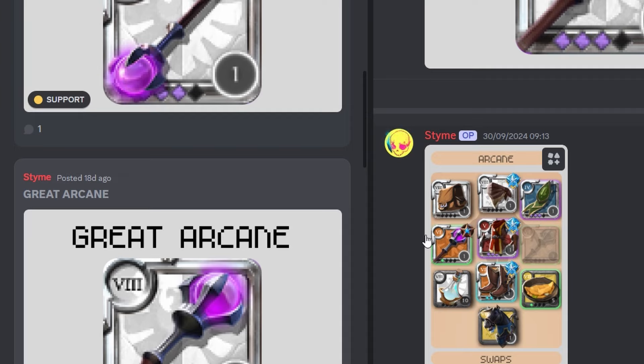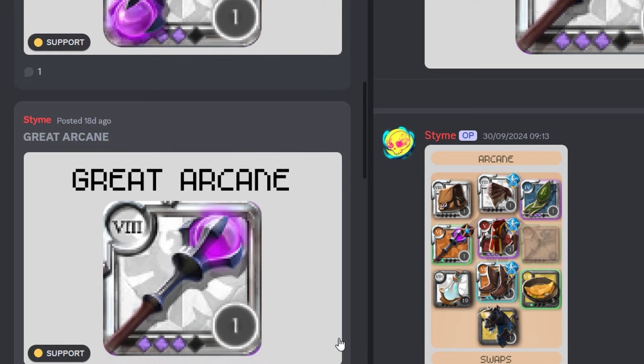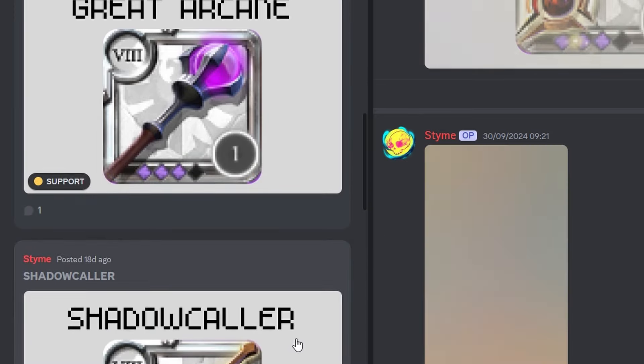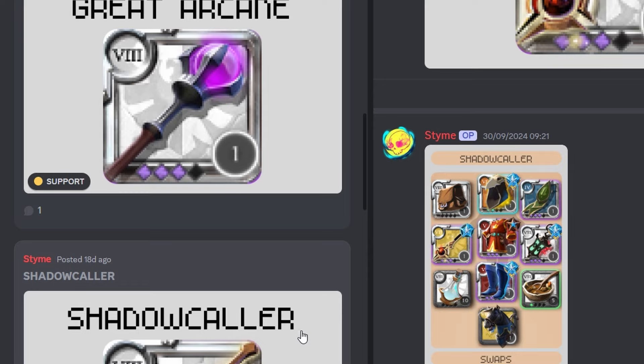Now for the second arcane — great arcane. Great arcane is the same as 20-man, no difference. For the swaps of the great arcane it will be a fallen and a druid cowl. That's all for the great arcane.